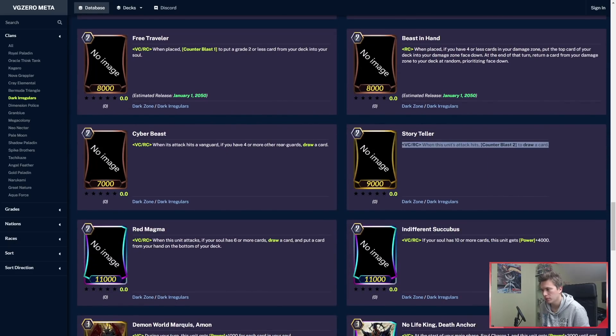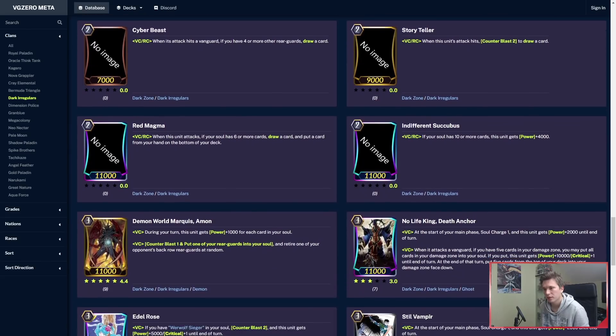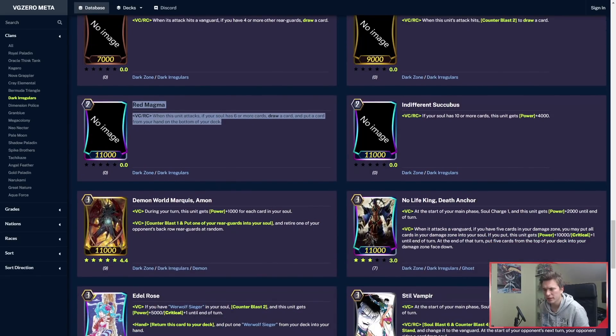Storyteller is your Counterblast 2 on-hit draw card. Then Red Magma — I think both Red Magma and Indifference Succubus will definitely become not triple rares. Red Magma says: when he attacks, if you have 6 or more soul, draw a card and put a card from hand to the bottom of your deck. It does the same thing as the OTT common, so I don't think it's going to be triple rare, although it is a grade 2 with 11k power.